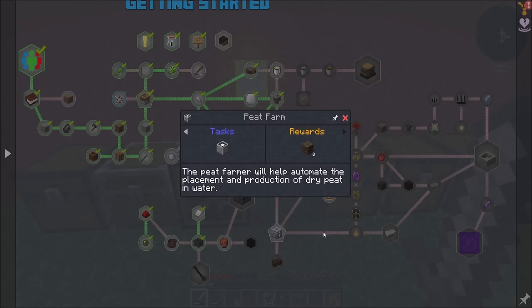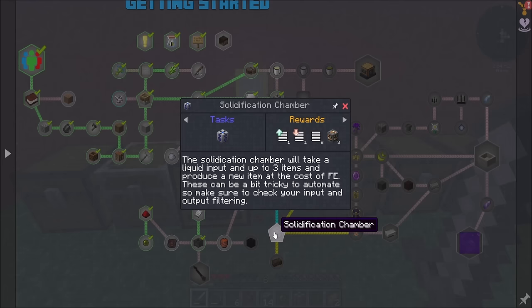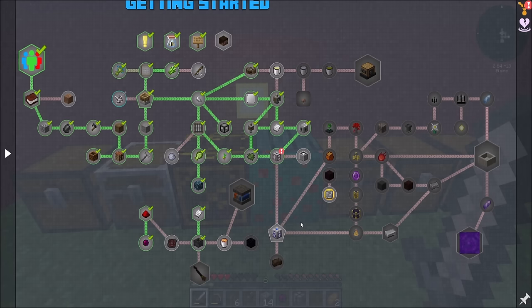I get conveyor belts from Industrial Foregoing. Make peat from dry peat, which you then saturate in the world by placing it in water. Once it converts to saturated, you mine it up and smelt it. The smelted peat can be burned for fuel. But once you're able to further refine it into enriched peat, you'll want to do that for far better energy yield. It suggests that you make at least a stack of this at a time, as you'll need quite a bit to get to the end of this chapter.